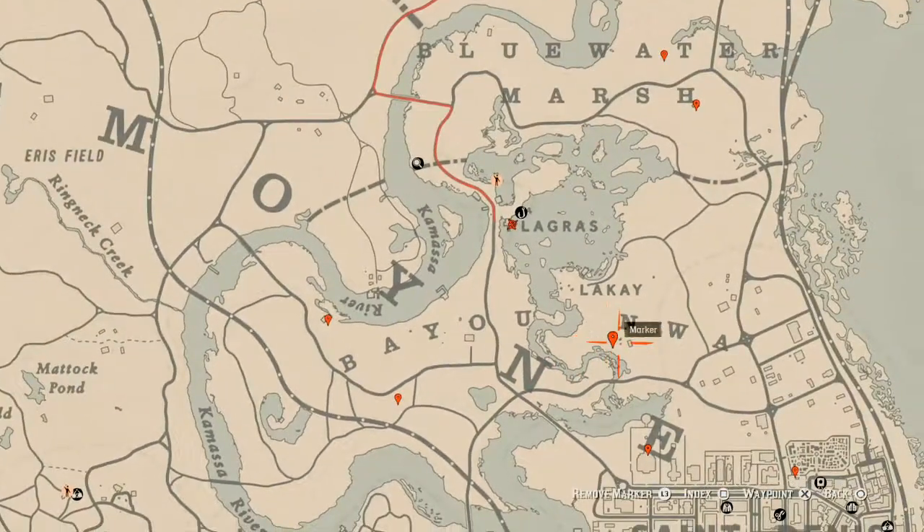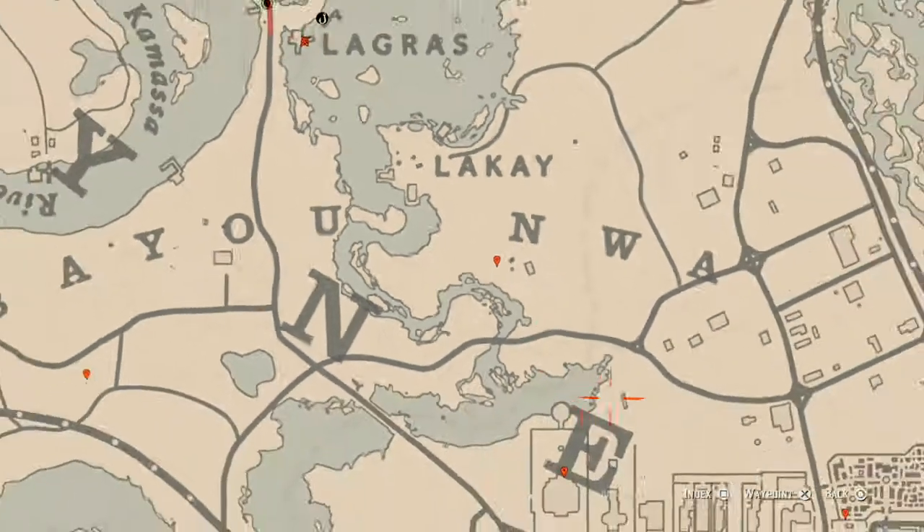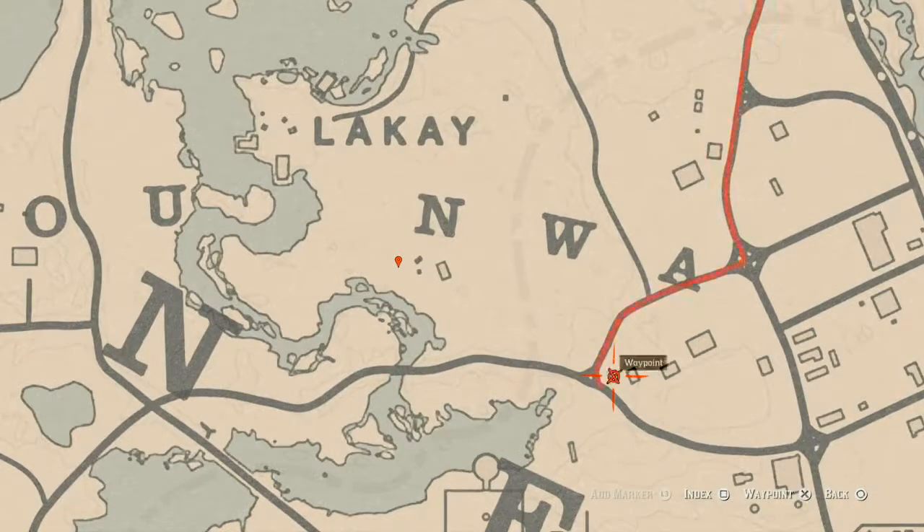Right here at this location by the inn is a bird egg. This bird egg is an egret egg — E-G-R-E-T. It's in a tree; shoot it down with a varmint rifle or a bow using a small game arrow. There's also a tarot card right about here sitting on a barrel — that tarot card is an Eight of Pinnacles.